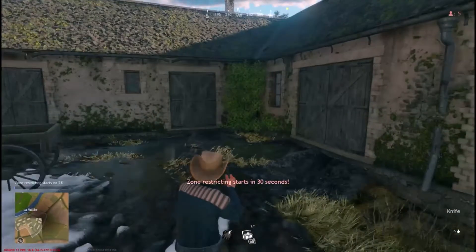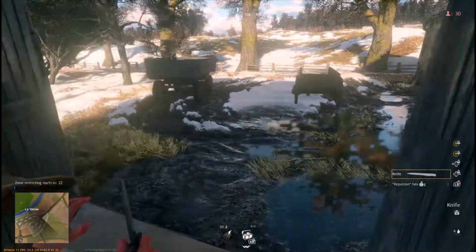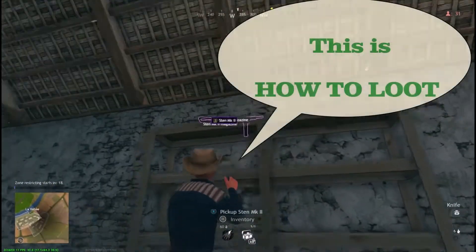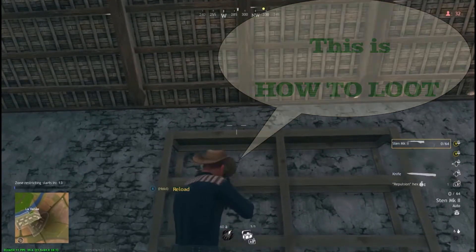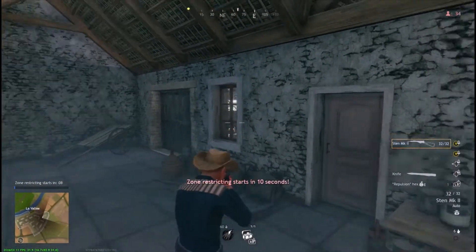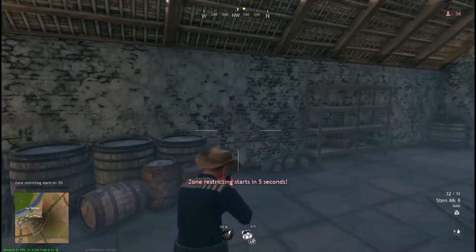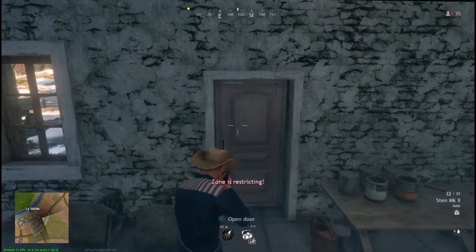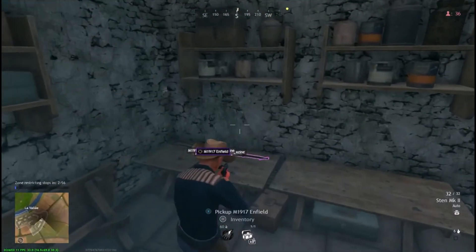Basically you start out with a knife. Whenever I go into a place I like to close the doors, because then I can hear if anybody's coming. I'm automatically going to load my gun in case anybody comes. I'm going to need to go towards that blip, but I need to collect things before I go.